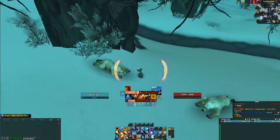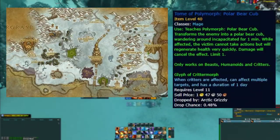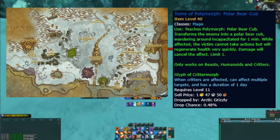For number eight we are staying in Dragonblight but we have to switch characters. The Tome of Polymorph: Polar Bear Cub drops to mages from Arctic Grizzlies at a 0.5% chance. Your expected profit is 75,000 to 90,000 gold.